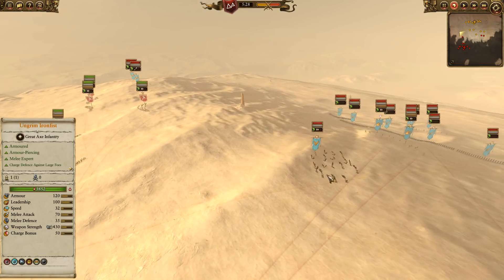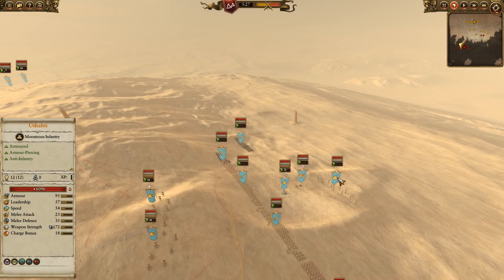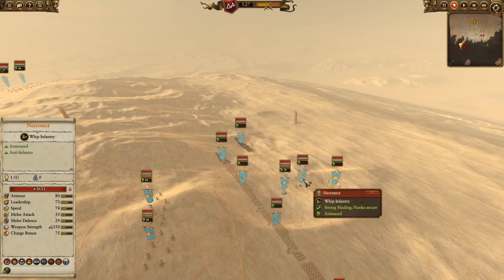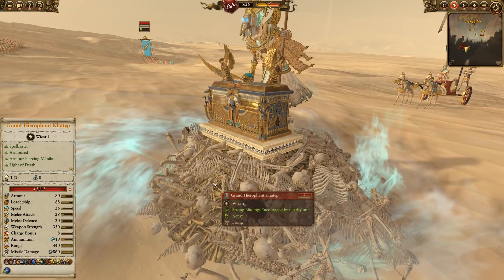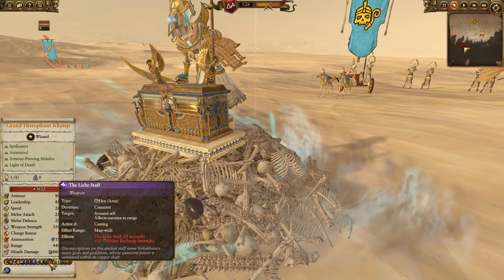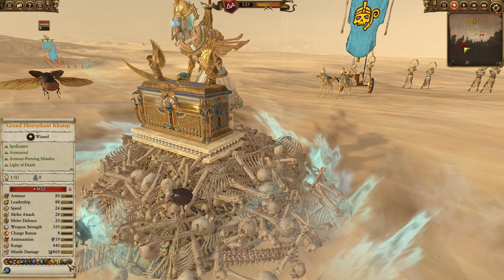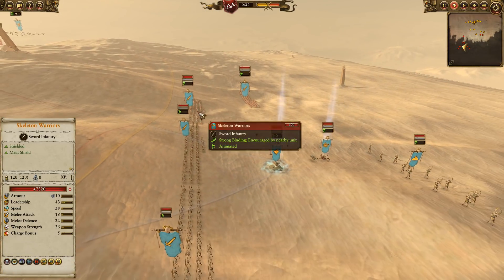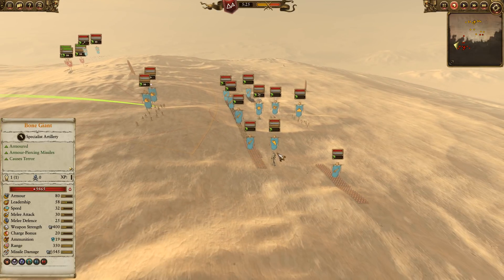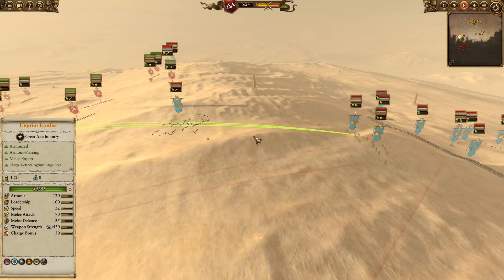My opponent's got some Carrion scattered around, two Shabti Great Bows - one of which is the Chosen of the Gods, one regular Shabti, a Necrotech, Grand Hierophant Kattep on his DJ setup. He's got Cursed Blades, Incantation of Protection, Desiccation, and Sandstorm. Front line of Skeleton Warriors mixed with some Tomb Guard, one Bone Giant as well. Without further ado, let's get the battle rolling.